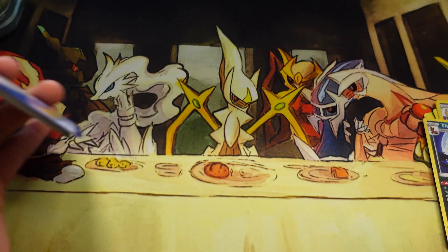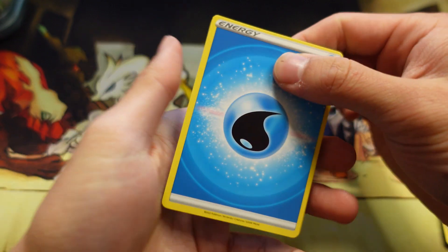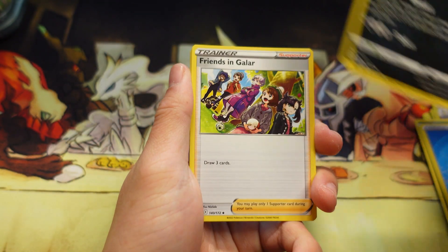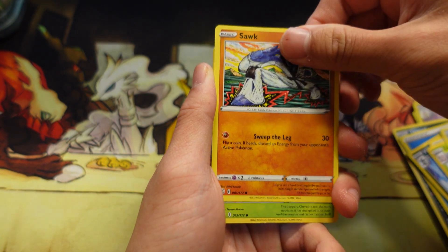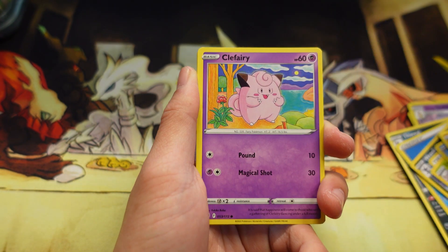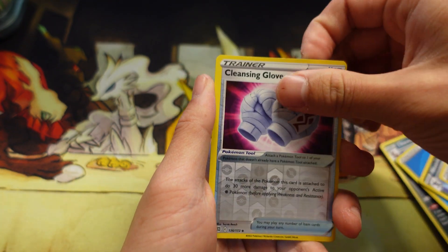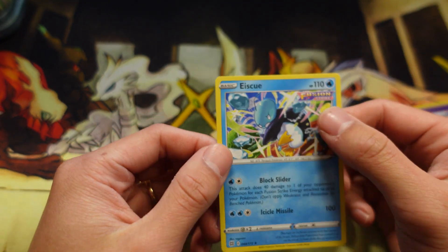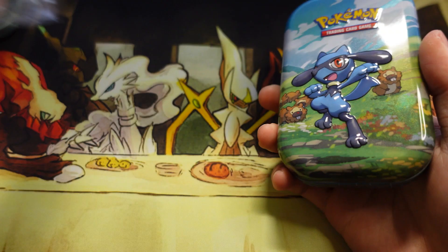Oh, it's the white code card. Do you guys actually open up these virtual booster packs? I know it's different — whatever you get from the physical packs it's not gonna be the same when you open up the virtual ones.